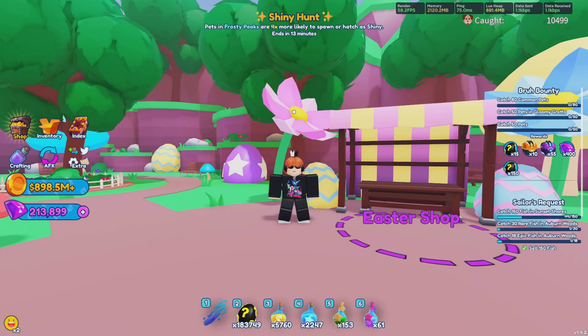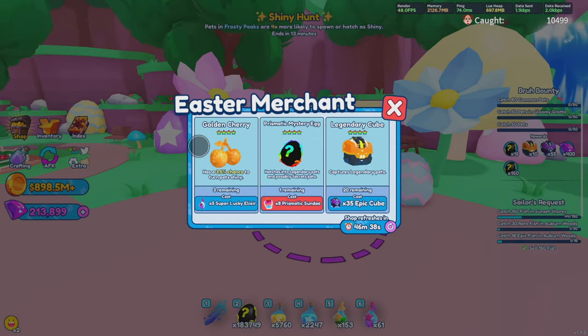For the final shop — the Event Easter Shop — you can get a Prismatic Mystery Egg for 8 Prismatic Sundays, which is not worth it. Do not waste your money on that. You can get a Golden Cherry for 5 Super Lucky Elixirs — again, not worth it. The reason this shop is so important is because you can get a Prismatic Sunday for only 3 of the paintbrushes, which really aren't that difficult to get. You can also get Elite Mystery Eggs here.